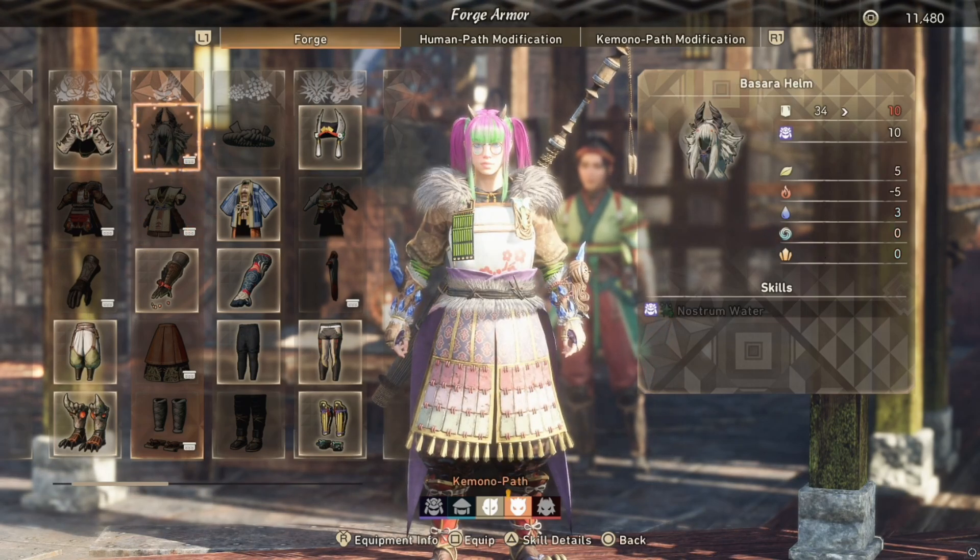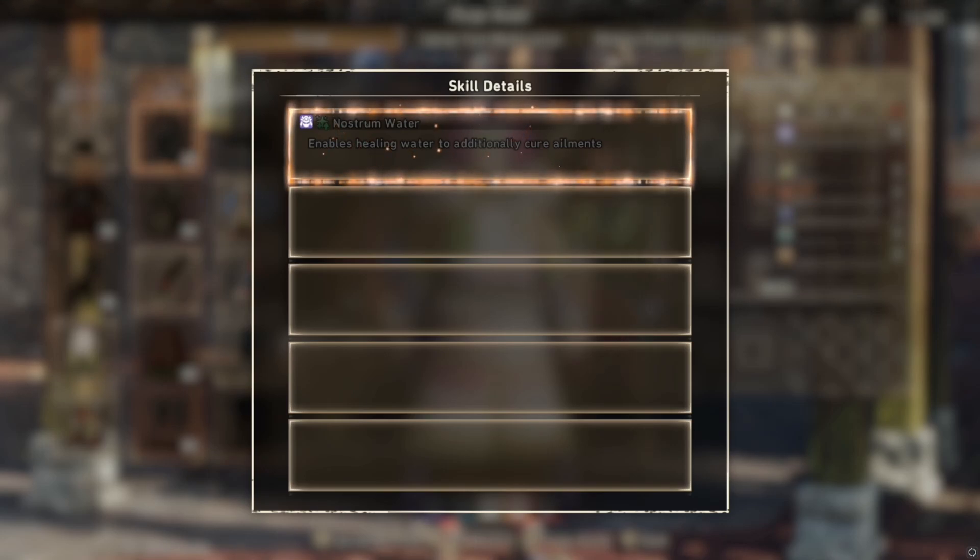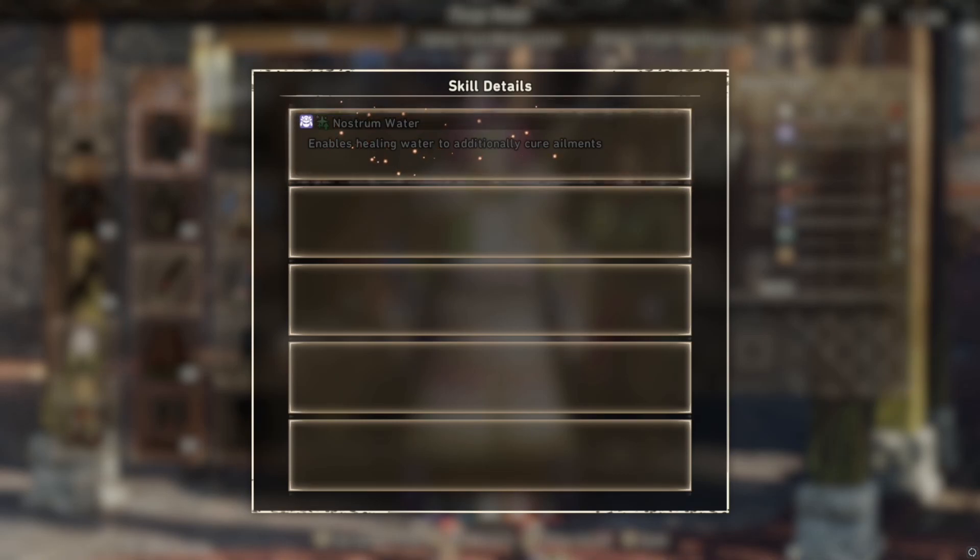A perfect example is this King Tusk helmet has a perk called Nostrum Water. This is currently grayed out - we do not have access to it, and this is a really good one early in the game. It enables your healing water to cure all ailments: poison, sleep, frost, fire, whatever you can think of, it's going to cure that stuff. But we cannot use it right now.